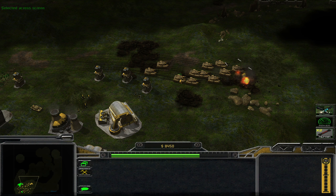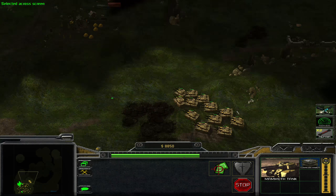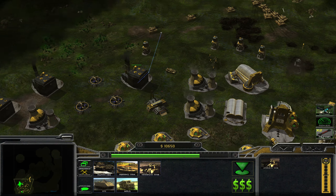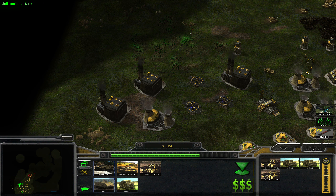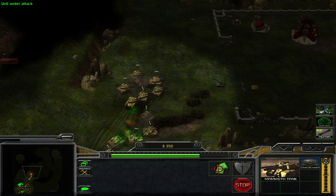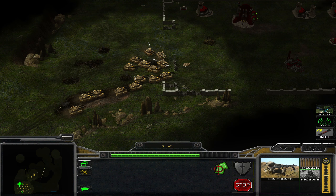Those artillery pieces are kind of strong — I remember them being more useful than this in the original game. And now they're dead. Join the mammoth gang and then we're going to flatten that base. I know I don't really need to flatten it specifically, but I'm kind of annoyed by it.